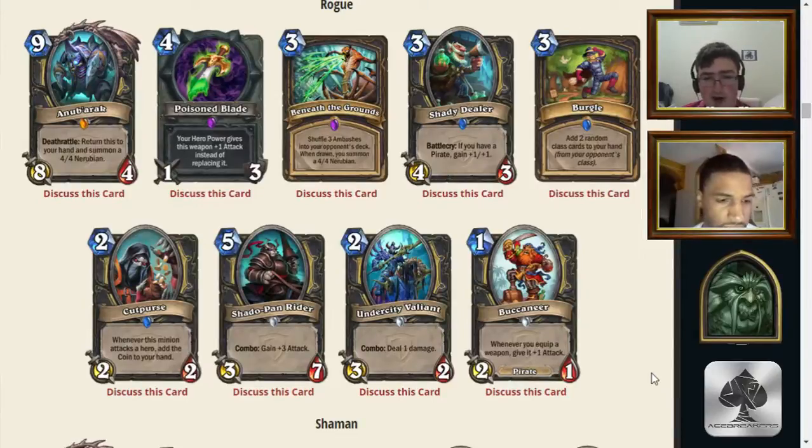On to Cut Purse — first rare. 2/2. Whenever this minion attacks a hero, add the Coin to your hand. I don't think this is good. It needs to actually hit them — why not just make it a battlecry? It's not good in either format. Also, there's a typo: the Coin should have a capital T and probably be bolded, which is likely why your brain doesn't shortcut that it's a card name.